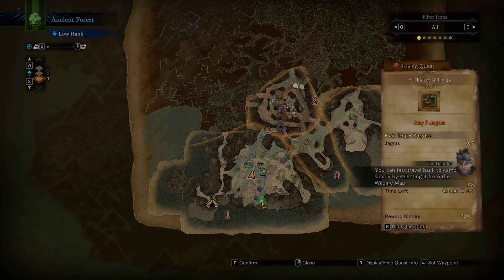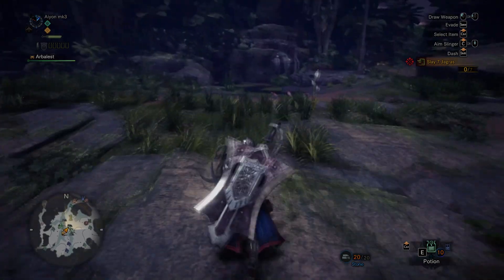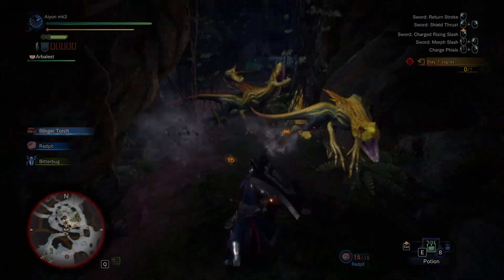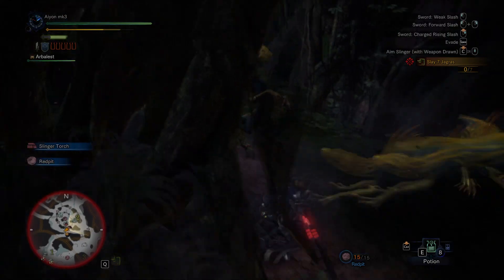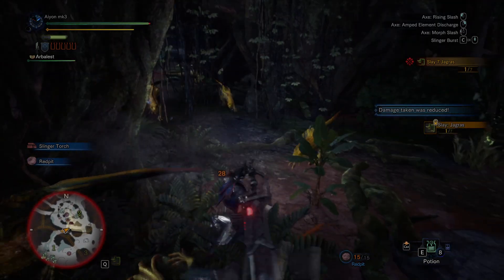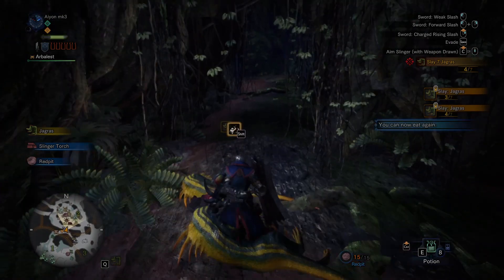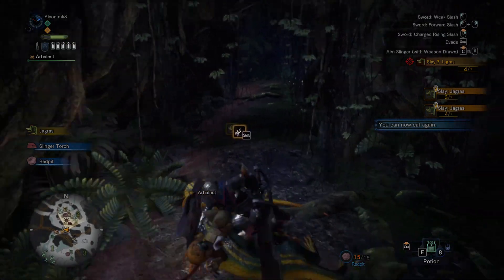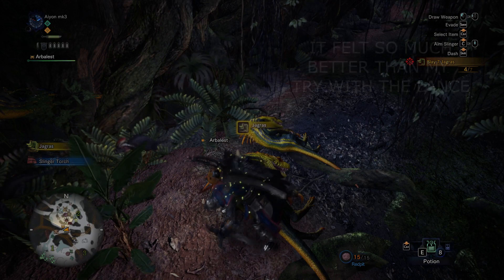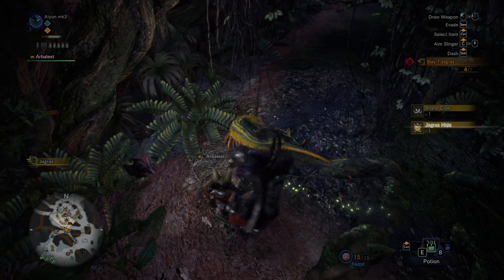You can fast travel back to camp simply by selecting it from the wildlife map - that's actually pretty good to know. I've got my shield charged. Got it loaded. And honestly, that went really well - really quick, really easy. Part of that's probably my increased attack damage, but also the charge blade has much larger attack arcs in axe mode. That's one of the things I like about it.